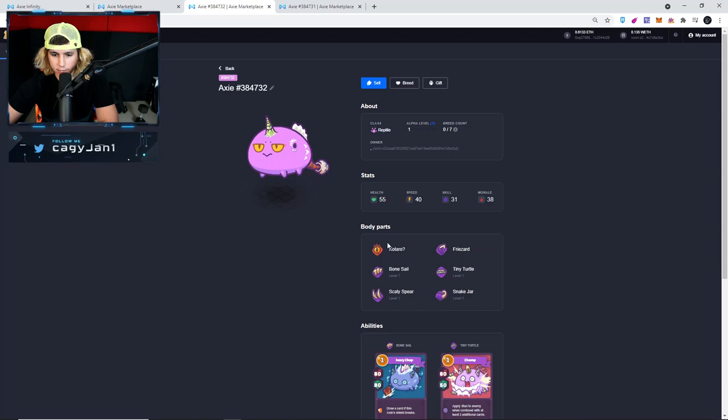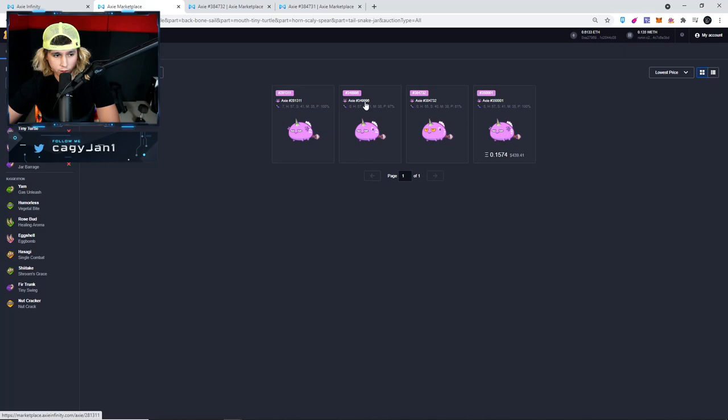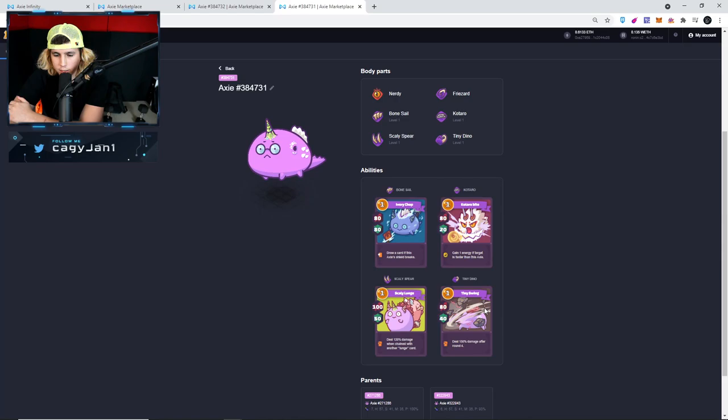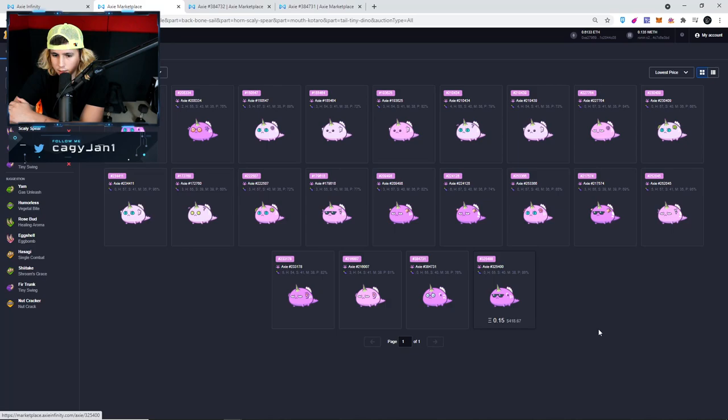This one is not pure — we got Cotado in the eyes, so it's five out of six. Still a good Axie: Bone Cell, Tiny Turtle, Scaly Spear, Snake Jar. Looking at the market, there's only four of these, one at 0.15 with five breed counts. I'd probably say maybe 0.3 — double the price. For Bone Cell, Cotado, Scaly Spear, and Tiny Dino, there are 22 of these. One is selling at 0.15 and it's also five out of six like mine.